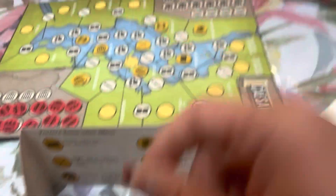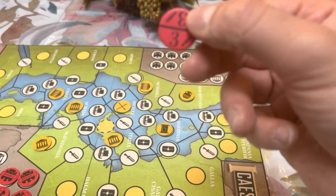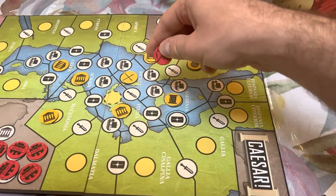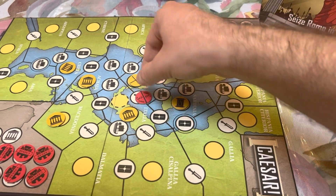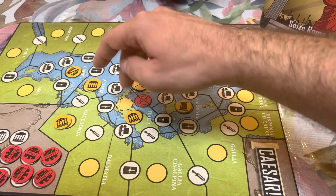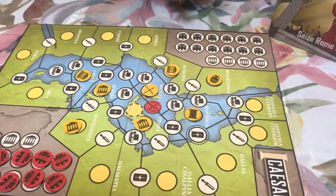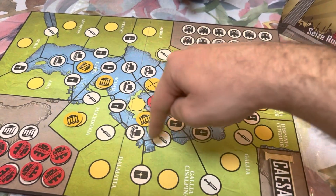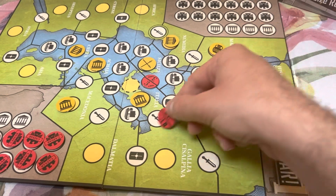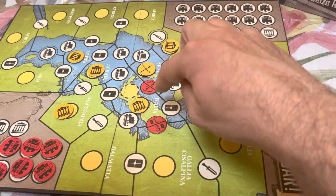On your turn, you're going to take one of your two tokens. For example, I have this sword here — tokens have two different numbers on each side. You can only place them in an area that matches that symbol. So let's say I place it here: I now have three influence on the Italia side and three on the Sicilia side.